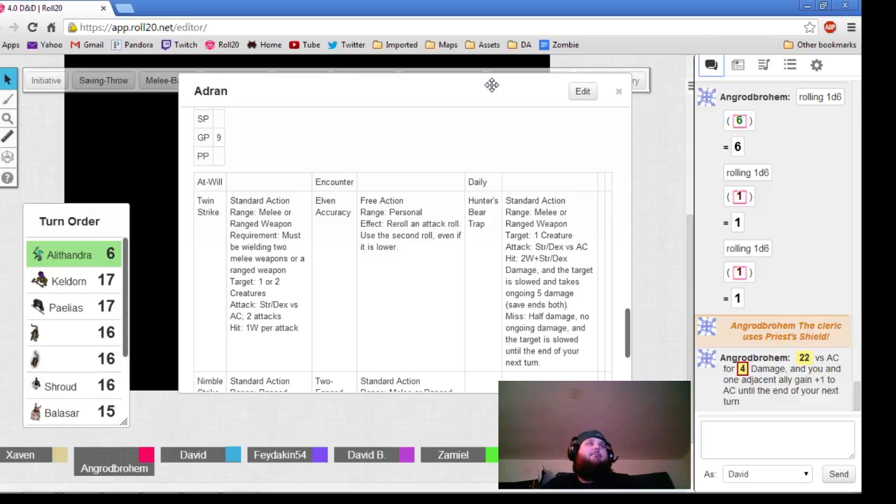You run up and smash the rat man with your mace — he is definitely staggering around. But we're not using the full Pathfinder rules. No combat maneuver stuff. No Pathfinder Society. It's going to be basic beginner box set. If you do cleave that one, you won't be able to cleave into the giant rat.